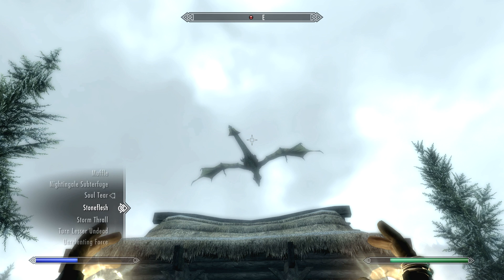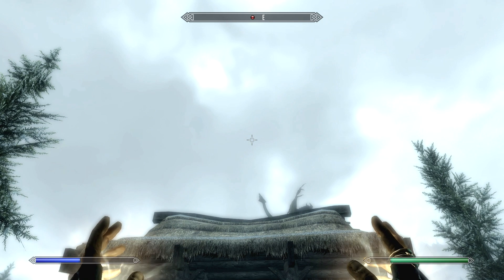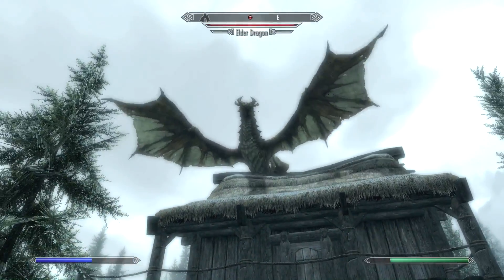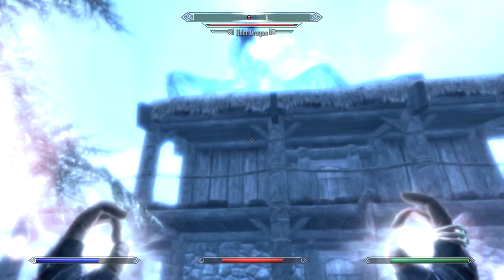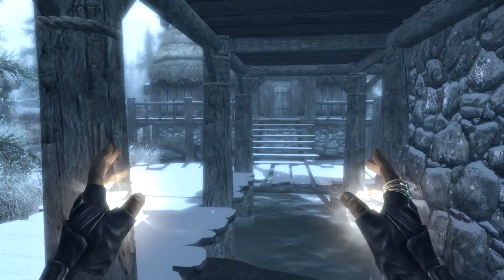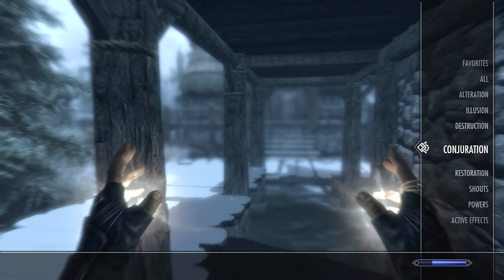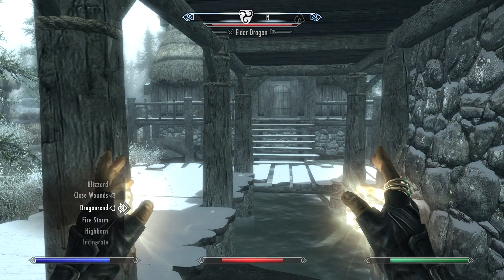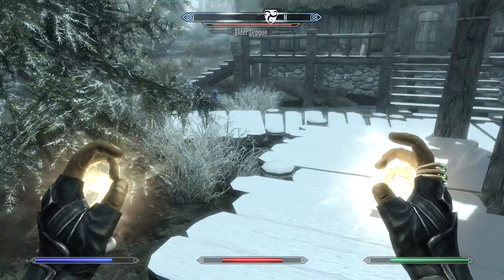Where is it? There it is. Okay. Any day now, dragon. An elder dragon. We'll Dragon Rend it, forcing it to land. We will also go into magic powers and grab Highborn — wow, it actually stuck in my favorites. Look at that. That's great. Let's use Closed Wounds again. We'll wait for this thing to land. Where'd it go? All the way outside of Morthal, the outskirts.